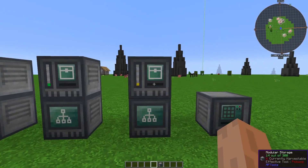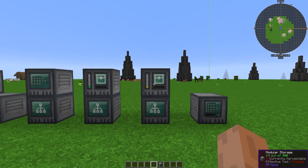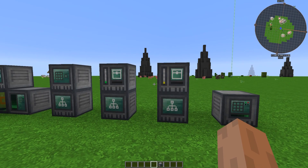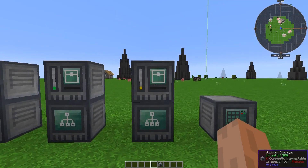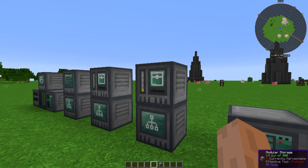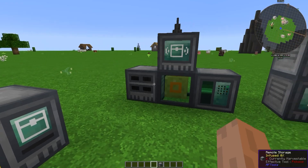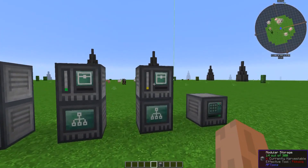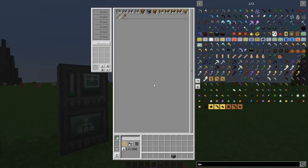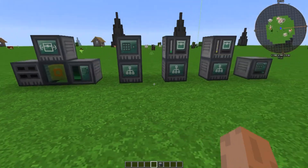And then the last one, for the last node, you're going to need some way to dump your items back into your storage system - whether or not you're using modular storage, Ender IO, storage drawers or something like that. You're going to want to dump it back into modular storage, because we're using this remote storage module where it's pulling out and putting back into your system somehow.